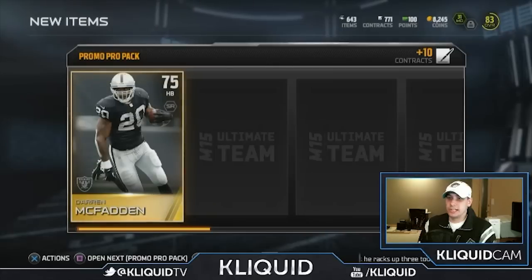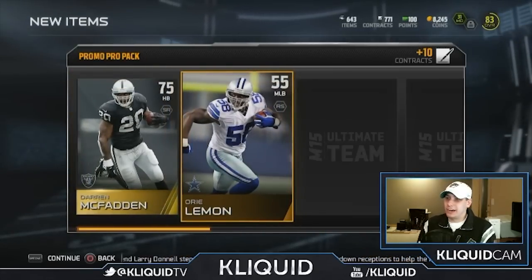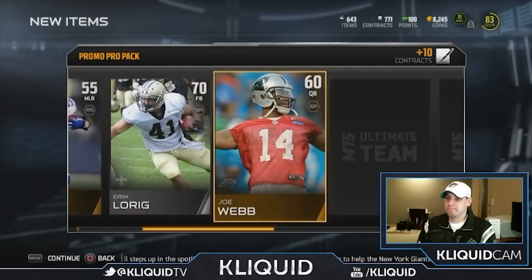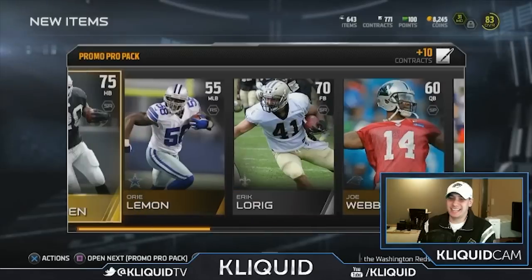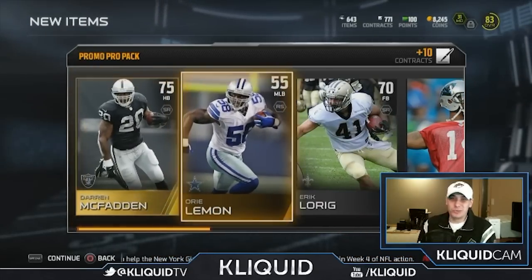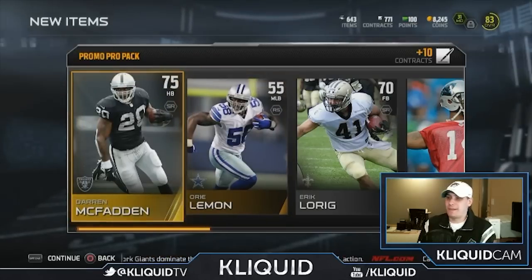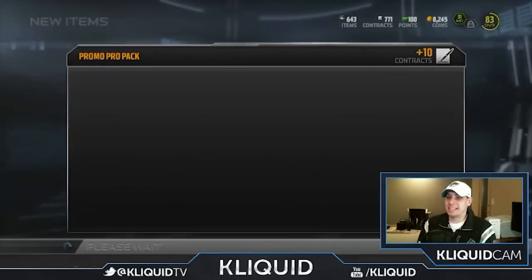Very first card - Darren McFadden is the gold. Yeah, it's not a great card, not awful. I don't love it because that's my gold card and I've already got a decent halfback with Knowshon Moreno. Not too excited about that one. I wish it was Darren McFadden from a few years ago before he started sucking. Let's move on to the next pack.